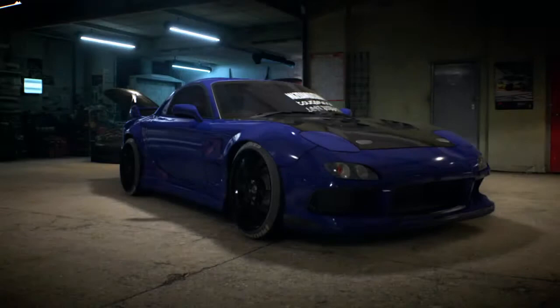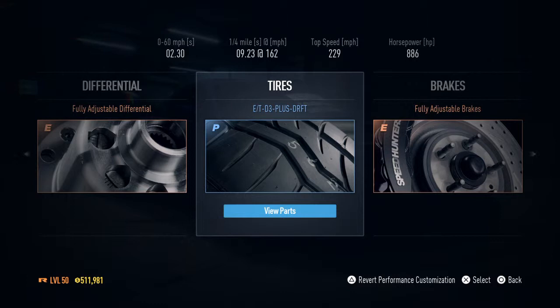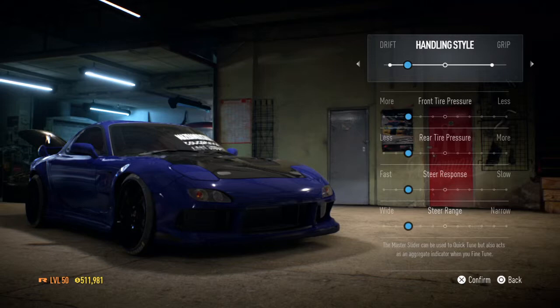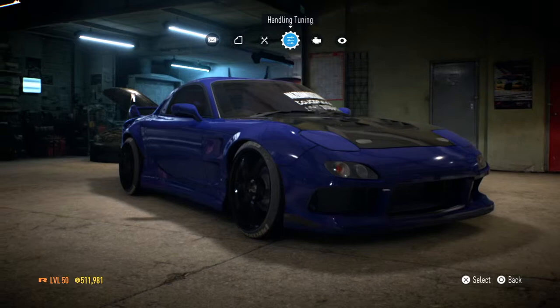I'm gonna show y'all how I have my RX7 set up. As far as performance parts, I have all elite parts on it except for the drift tires. All my drift cars have the blue performance drift tires — to me that seems to be the best drift tires for the cars in this game, that's just my preference. As far as handling style, I take the bar about halfway and then I turn the drift stability assist off, but I leave the braking drift assist on. That's just my preference on how I drift.